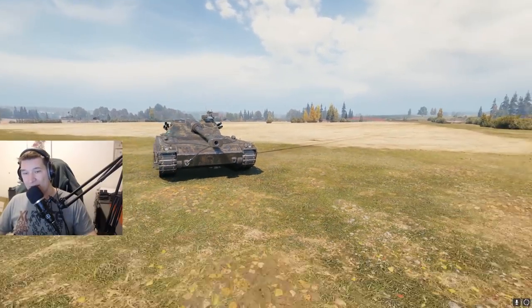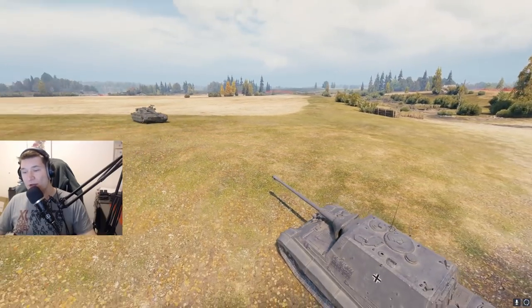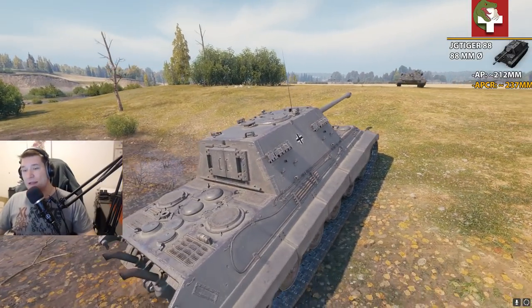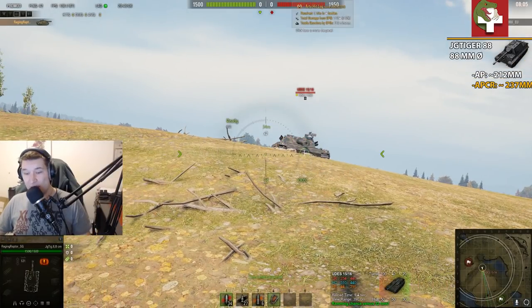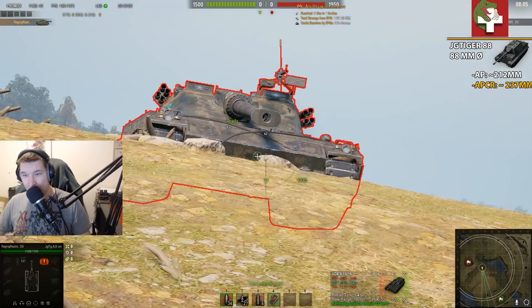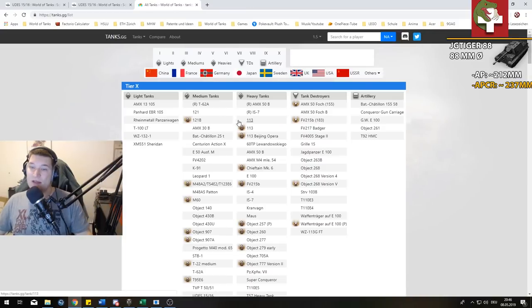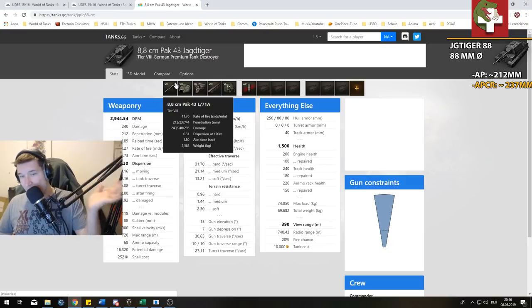The first tank we are going to go against is the Jagdtiger 88. Now the Jagdtiger 88 is one of those tanks which now has 212 millimeters of penetration — let's get tanks.gg to show it to you. It has 212 millimeters of penetration after they buffed it some patches ago, which is still pretty poor for a tier 8 TD, but it is what it is — 212, you can see it right there.